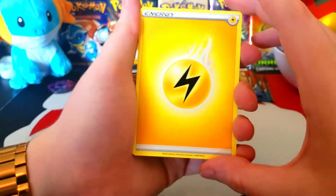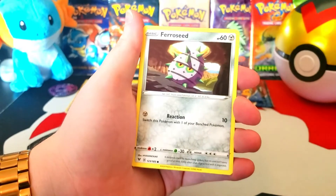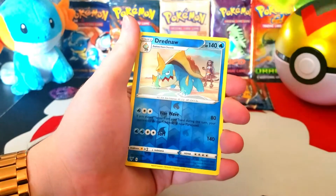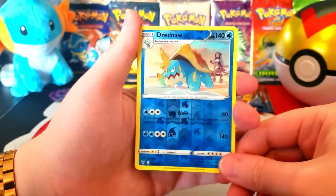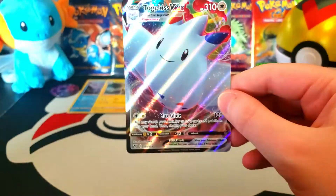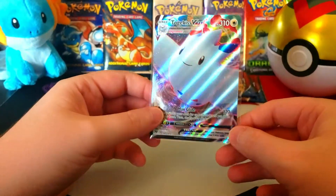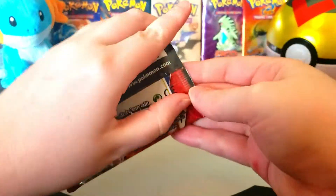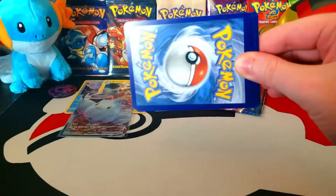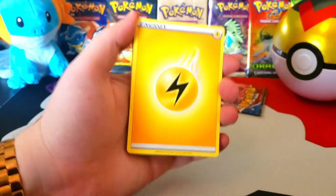Something new, I hope. Chonkachu Energy, Wyndon Stadium, Metang, Mightyena, Ferroseed, Riolu, Sandile, Wailmer, Weedle, reverse rare Drednaw — this is getting kind of crazy — and a Togekiss VMAX! Awesome. Very good hit getting a VMAX out of Vivid Voltage. I do have this already — I might even have doubles — but it's still really cool. Put that in the trade binder. Can't wait until I can have more people look at my trade binder and make those trades physically in person, because I have so much more stuff than ever before in there.